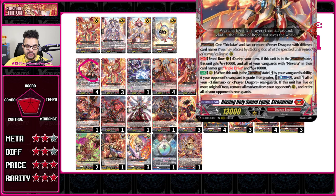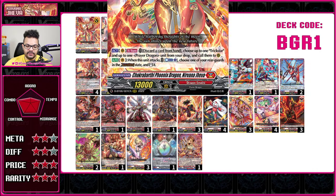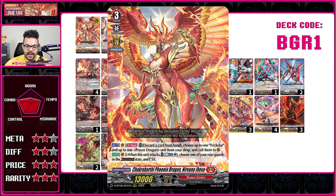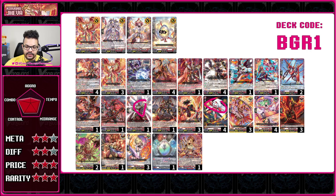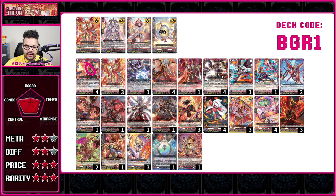The main star of this deck is Stravarina, released in set 13 and not reprinted here. It's insane because it allows cross overdress, powers up your Vanguard, and lets you retire your opponent's whole board, as well as stand another unit when stood by your Vanguard's ability. The Vanguard can discard a card to bring back a prayer dragon and a Trickstar — both needed to cross overdress. When it attacks you can counterblast one to re-stand an overdress unit, giving you five attacks total.